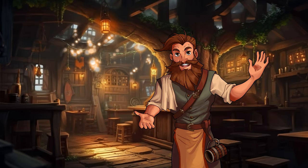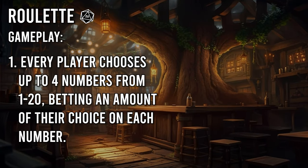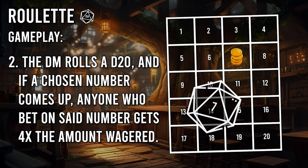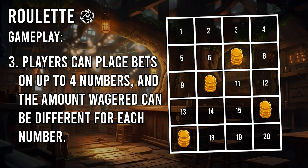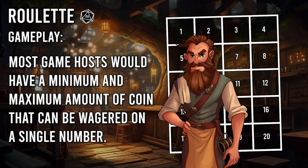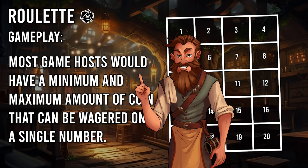Number 4: Roulette. Quick, simple, and classic — this is just a D&D version of roulette. Every player bets an amount of their choice on a number 1 through 20. Then the DM rolls a d20, and if a chosen number comes up, everyone who bet on that number gets 4 times the amount they wagered. A player can place a bet on up to 4 separate numbers if they'd like, but they only win money based on the amount placed on the winning number. Note that most taverns and casinos would have a maximum and minimum bet amount for this game, like a minimum of 1 gold and a max of 10.